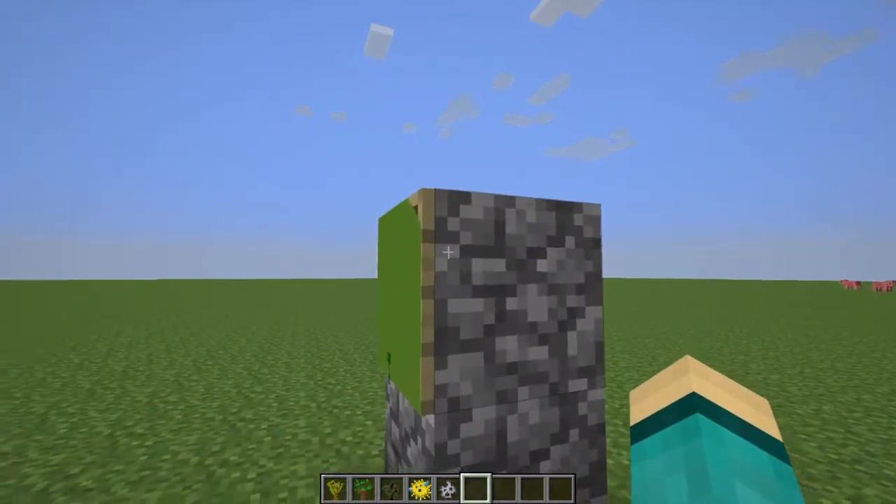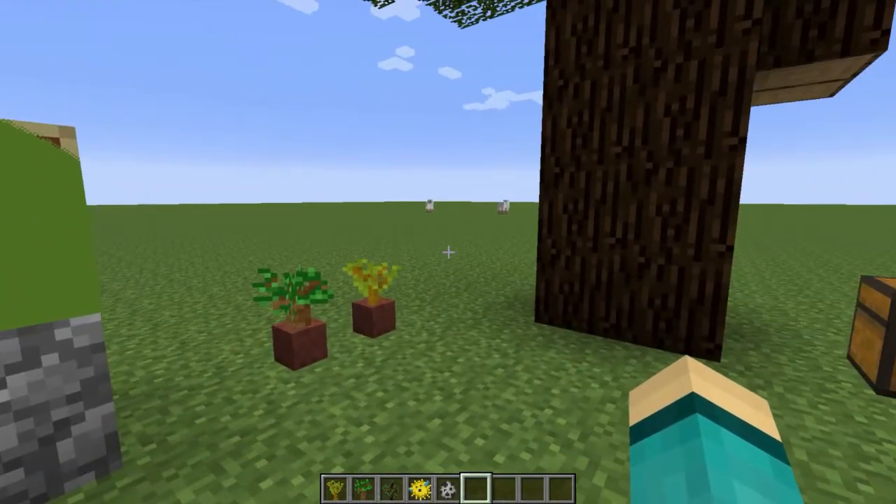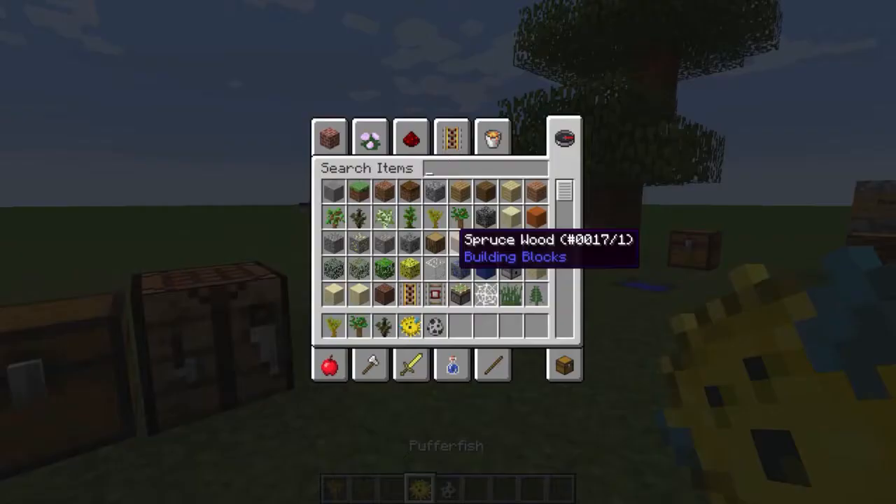Maps in item frames — as you can see in the back here, item frames still take up the full block, as they changed a few snapshots ago. Next, jukeboxes now loop the song that you have in them.